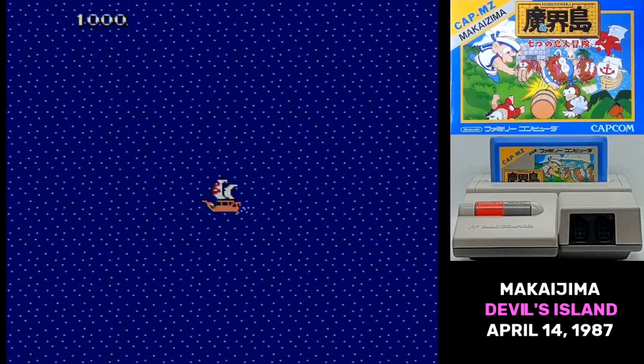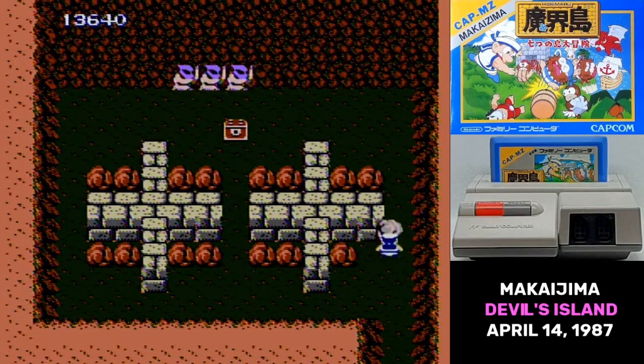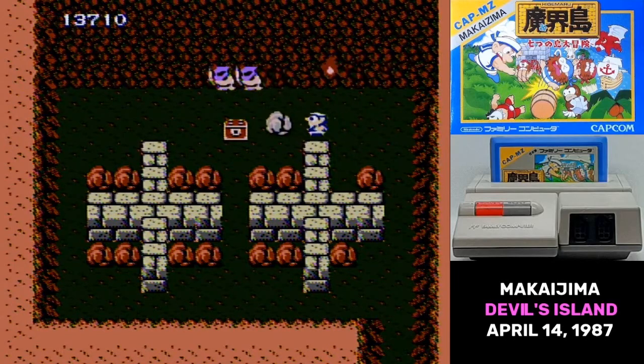If the title Makaijima sounds a little bit familiar, well there's the red ottomer right on the cover telling you that this is part of Ghosts and Goblins — okay, not really — but Capcom was definitely trying to cash in on the success of their other game.